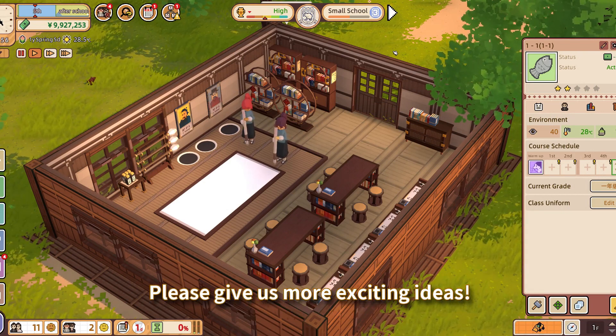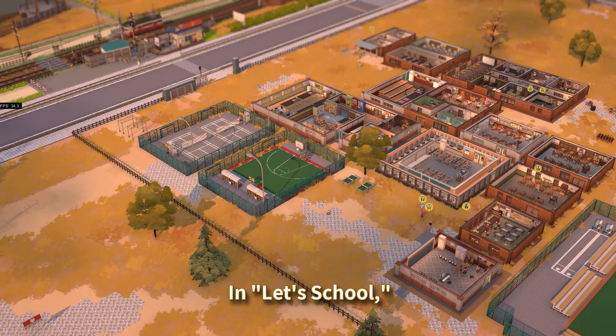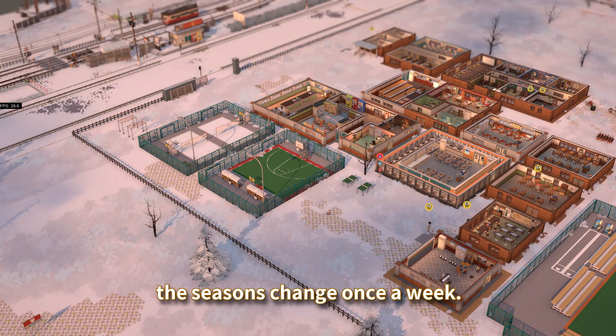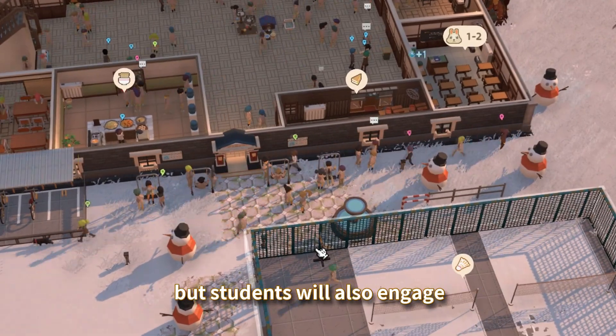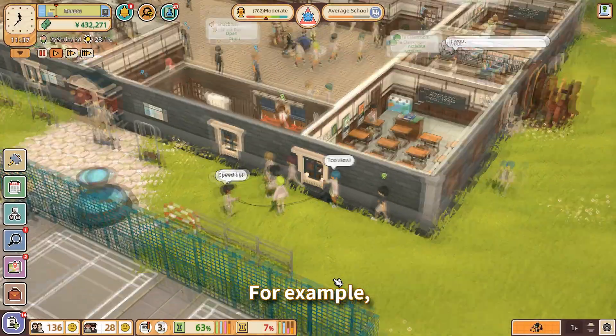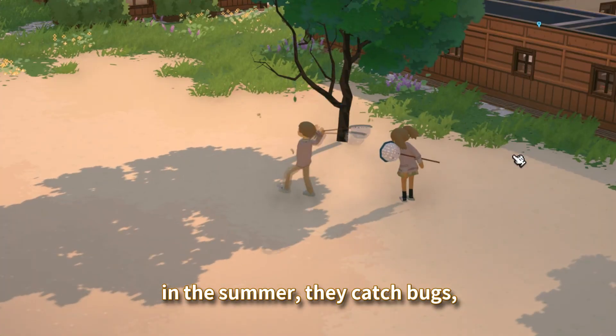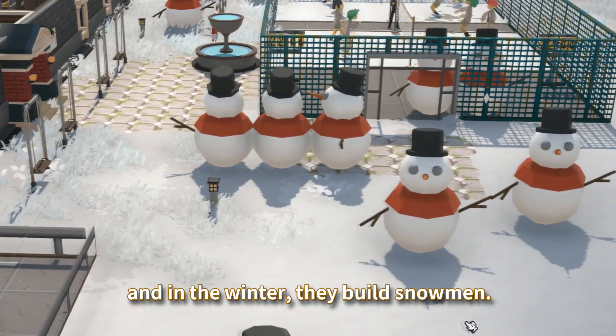Please give us more exciting ideas! Maybe you haven't experienced the full four seasons yet in the demo. In the full game, the seasons change once a week. As the seasons change, not only does the environment change, but students will also engage in different types of extracurricular activities. For example, in the spring students jump rope, in the summer they catch bugs, in the fall they fly kites, and in the winter they build snowmen.